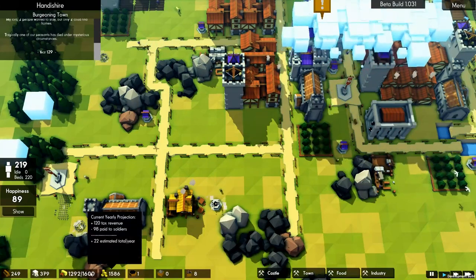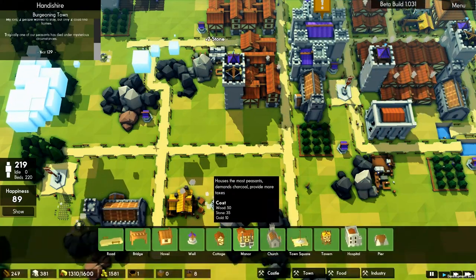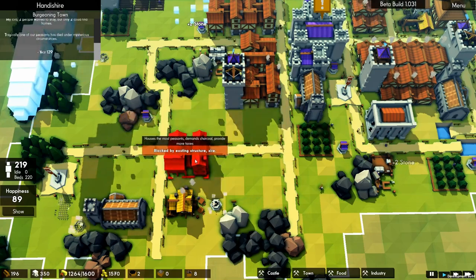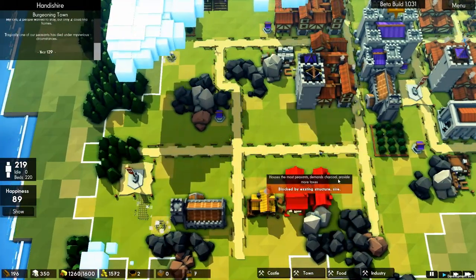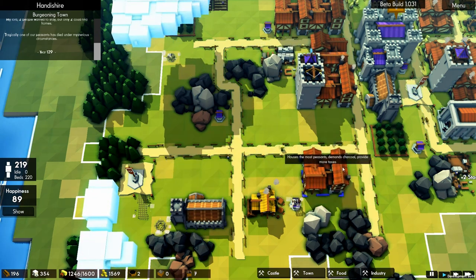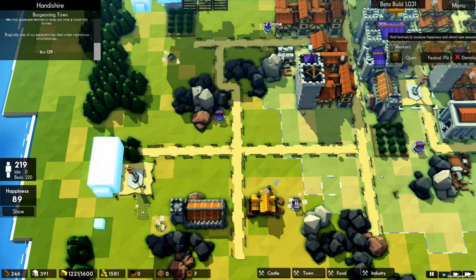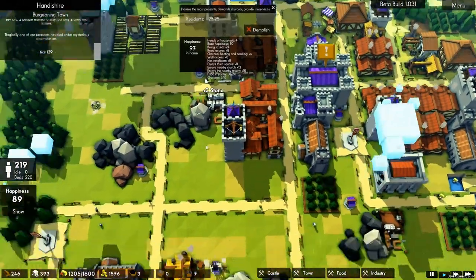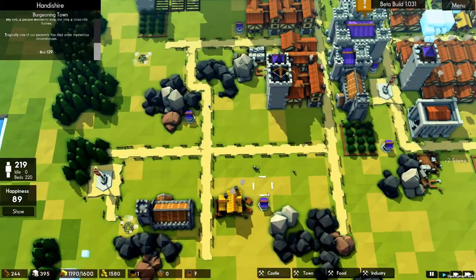We're closing at 1,300 for food. Let's get some more housing in - town manors. 1, 2, 3 - 1, 2, 3 - 1, 2, 3. We have three major areas to build, so we could go 1 through 8 more manors, which is a lot of people. Manors hold 25, so 200 more people - we're capable of just in housing right here. Wow.